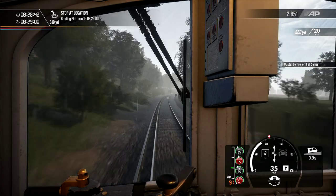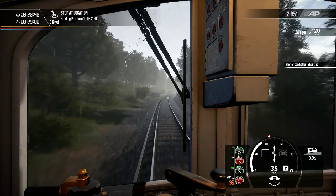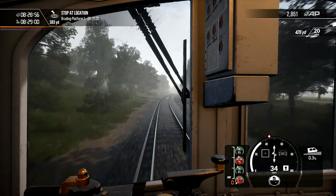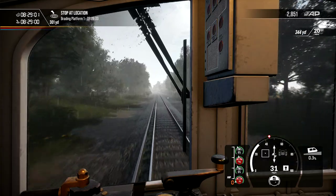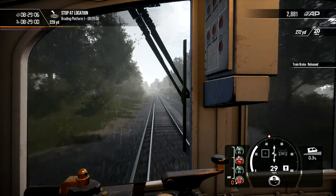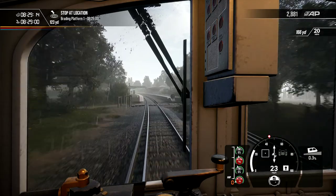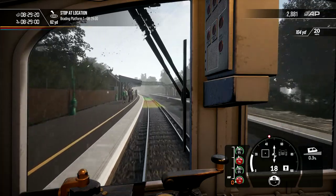I'm going to apply a bit more power here - I'm starting to lose a bit of speed. What I've noticed as well on this route already, there's a little bit of incline and decline. I'm going to come off that now - 500 yards, top right is telling me nearly 400 yards, I've got to be 20 miles an hour. So I'm going to apply the brakes just a little bit, so I don't over speed when I hit the location. We've got 200 yards till we actually come to a stop, so actually I'll apply a bit more brake. We're going to be late at this station as well.